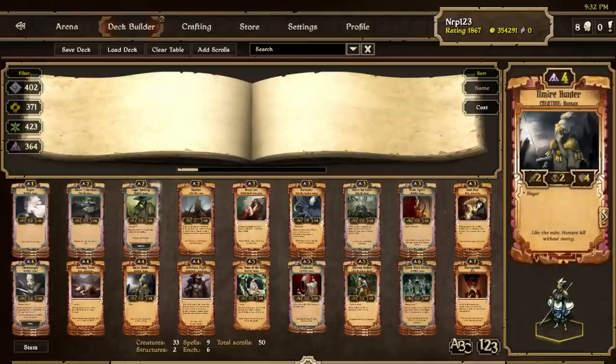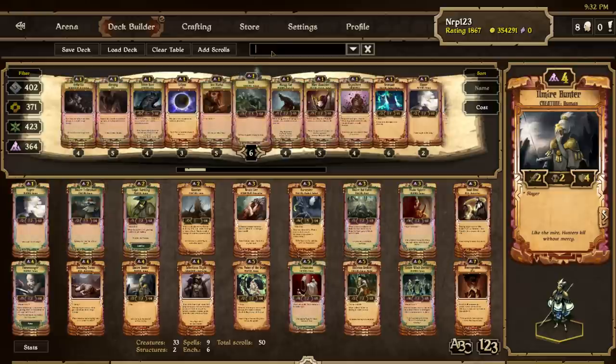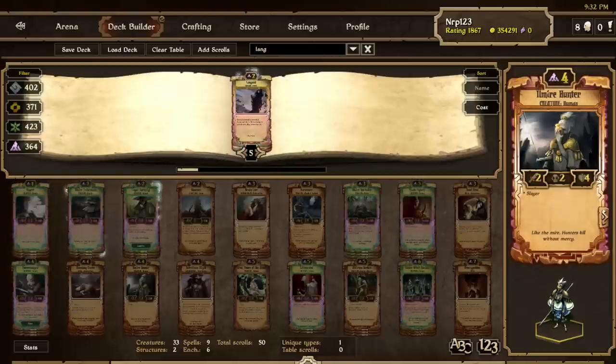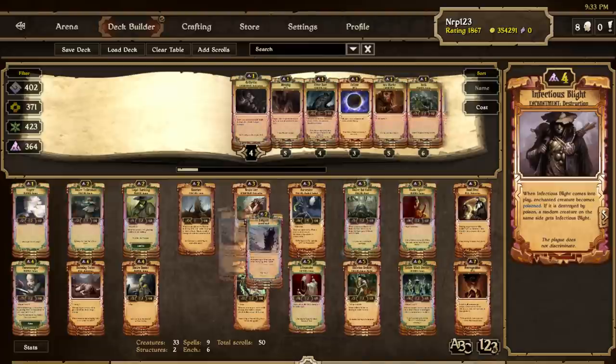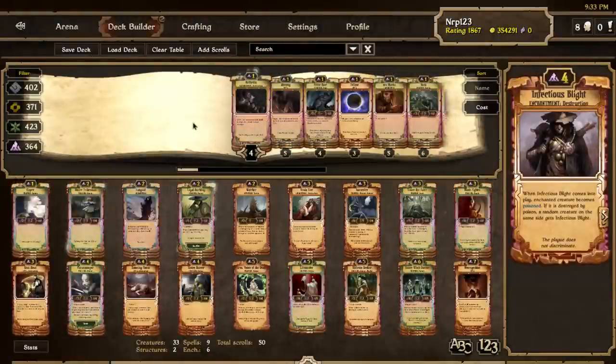Moodle Fighter is kind of the replacement for the old Blightbearer to fill out the last 3-drop slot — now that Blightbearer is 4-cost because of the poison nerf, I don't really like him anymore in the deck. I do have Elmir Hunter in the deck — he was always in creature-heavy Mono Decay, but a lot of people took him out because of the nerf to 4 health. I think he'll be okay because not that many people play Decay right now, which means not that many Languids, so this guy might be able to do okay. And I'm on the verge of a decision here — I think it's the issue of Languid or Infectious Blight, and I think I'm actually just going to put in the Languid instead of the Infectious Blight. They're both very good scrolls.